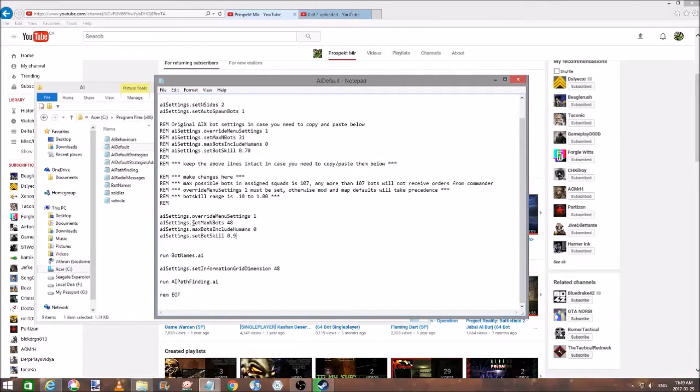Then AI Settings — Set Max End Bots — right here is where you choose how many. For 64 players, obviously put 64. Then keep Bots Include Humans at 0. For bot skill, 0.1 would be 10%, and if you want 100% you put 1.0.